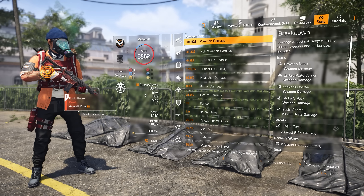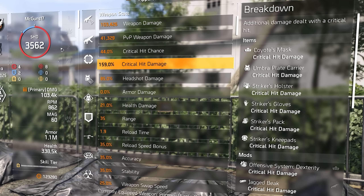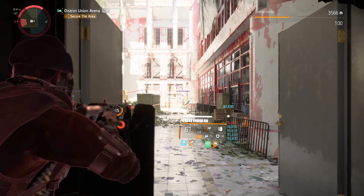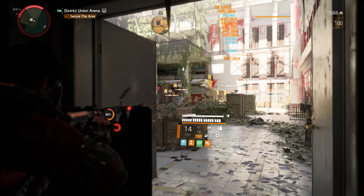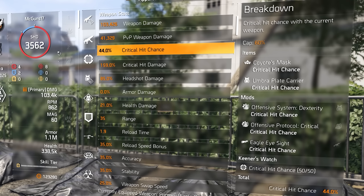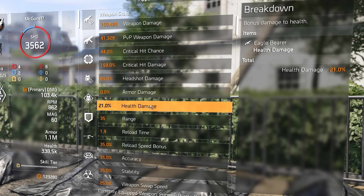Looking at the final stats of the Eagle Bearer on this build: we have 103,000 weapon damage per bullet, 44% crit chance, and 159% crit hit damage. The reason for only 44% crit chance is the Coyote Mask - you don't want too much crit chance since the mask provides additional crit chance based on distance. At the middle range you gain about 10% crit chance and 10% crit hit damage, putting us effectively at 54% crit chance and 169% crit hit damage. We also have 85% headshot damage, which is great since you want to aim for headshots with this weapon.